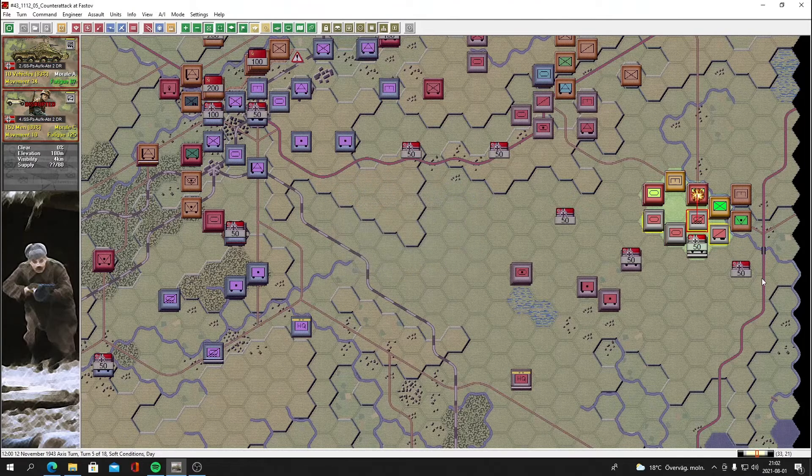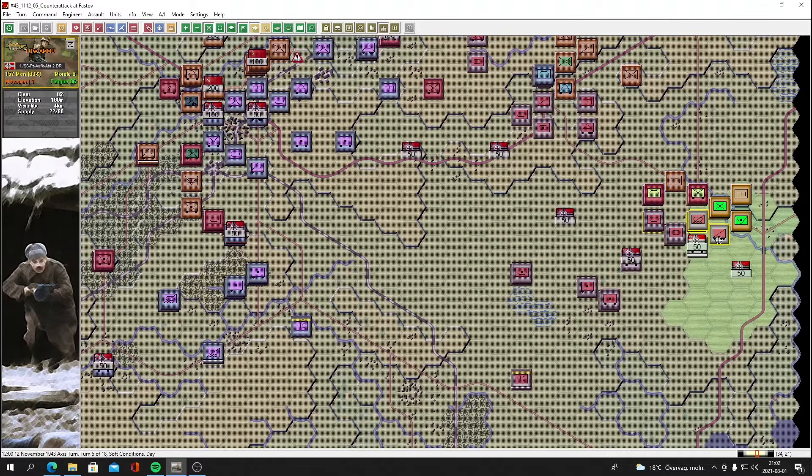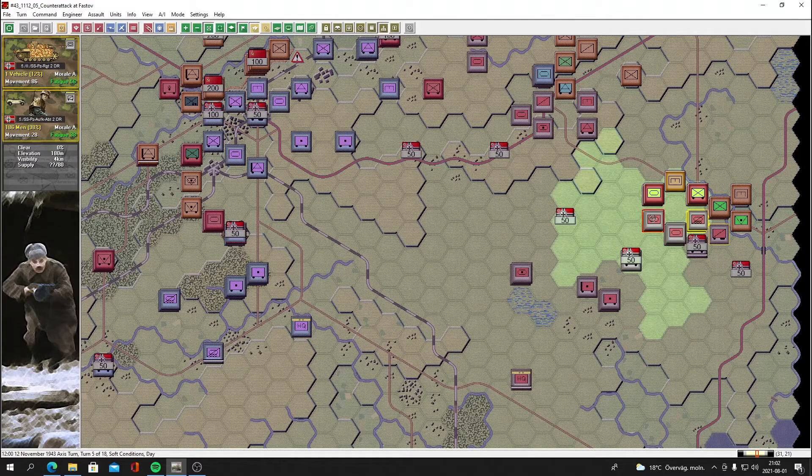We get disrupted easily here. That flank is not going great — we are really outnumbered. Using reconnaissance units as well. We have these guys left — the problem is they're not great versus soft or hard targets. We have one tank left, which is crazy, and we're probably going to be losing it.